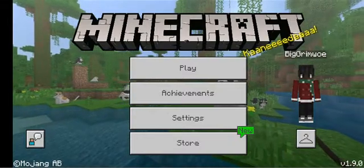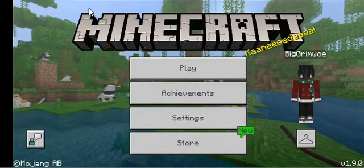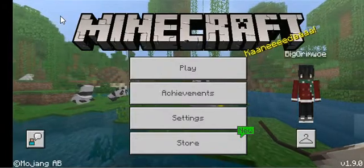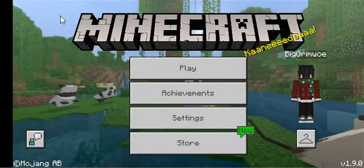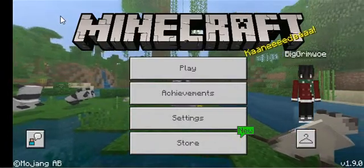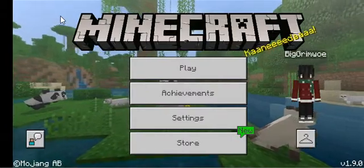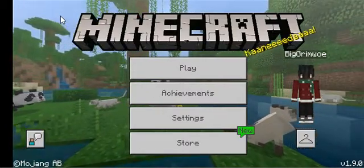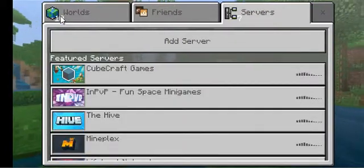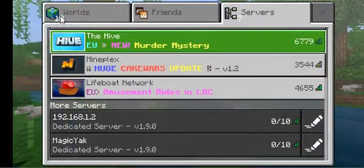The next part is the actual server on your Android phone. I've connected to my phone, which is a OnePlus running Android, and we need to have the latest Minecraft server installed — I have the 1.9 version. I'm going to click the play button, then click servers, and in the servers I'm going to click 'Add Server'.